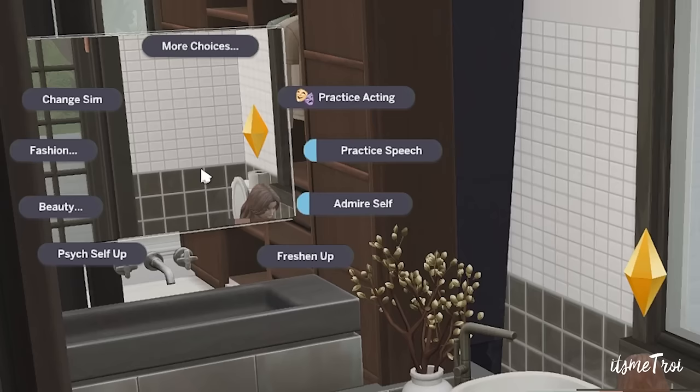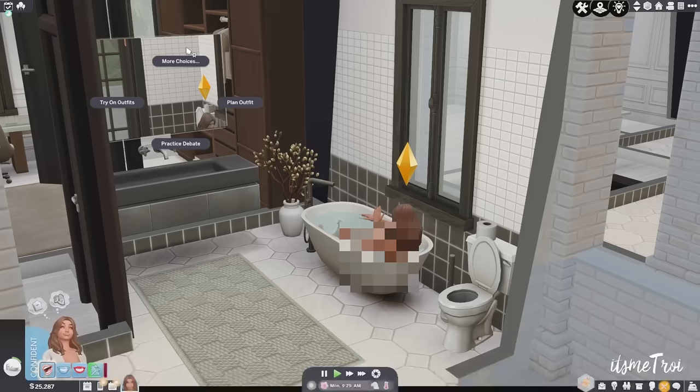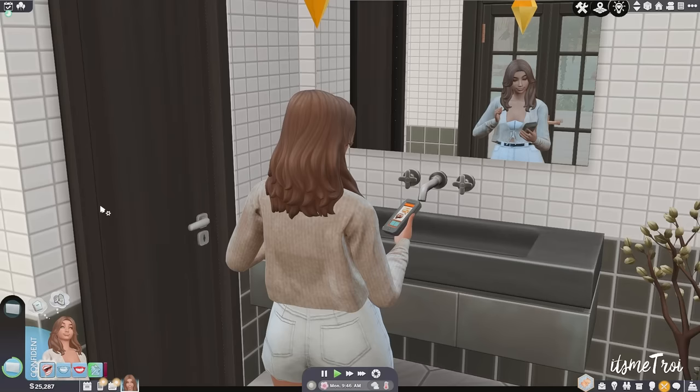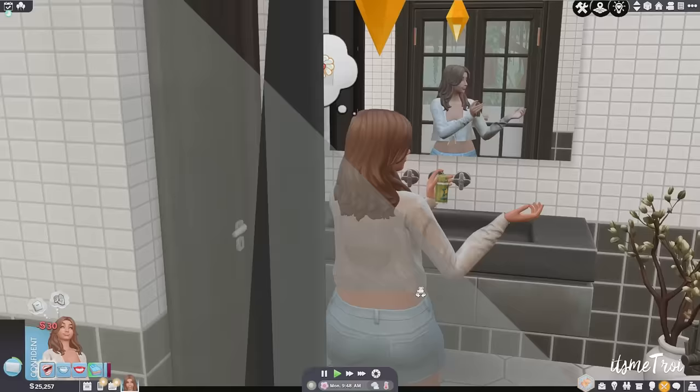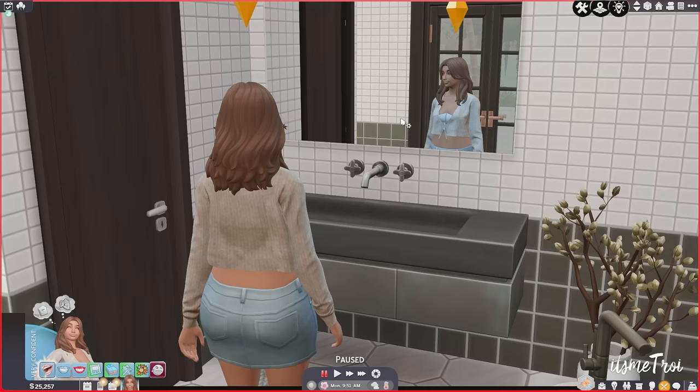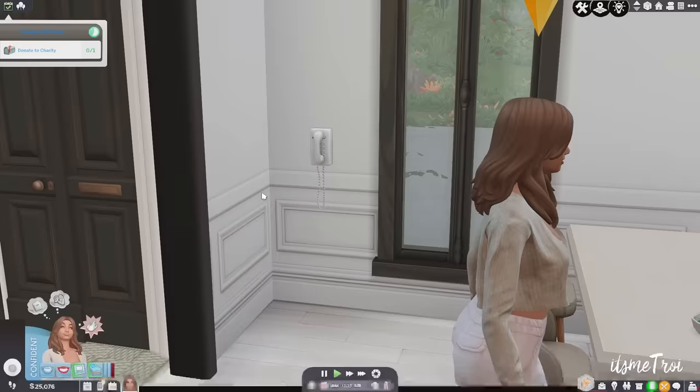The next mod didn't technically come out this year but it's a revamped version of a familiar mod — the Fashion and Beauty mod from the Slice of Life mod pack. It gives you expressive facial overlays, bad breath and oral hygiene, beauty and skincare, stylish hair and fashion, social interactions, makeup, cologne, and more. Slice of Life went away, came back revamped, and now it's available in individual mod packs.